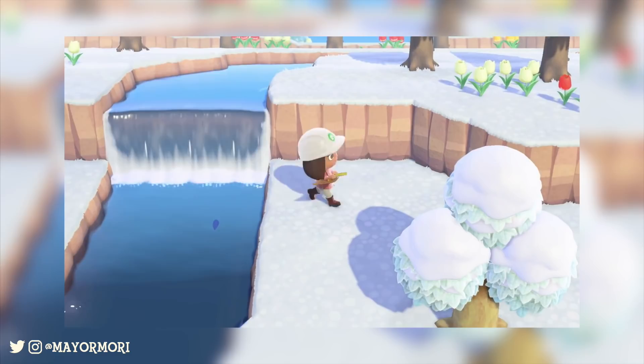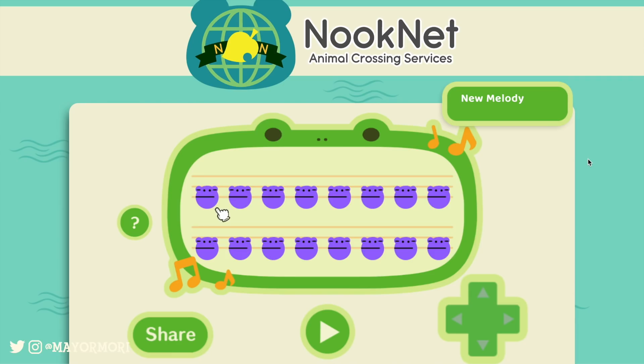So if we head over to the website, you're basically presented with the traditional kind of town tune board. Obviously now it's an island tune board, but the principle is the same — you get the same notes and the same froggy style. The first one we're going to do is DJ KK. I've got this off the e-reader card so it should be accurate as long as I'm doing it correctly.